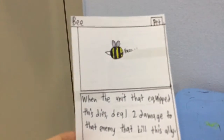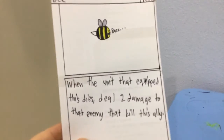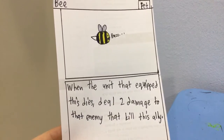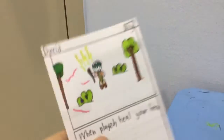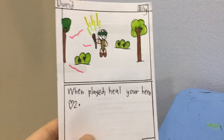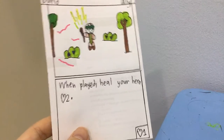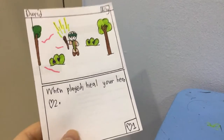Next one is the Bee. It's a pet. When the unit that the Bee allies with dies, deal damage to the enemy that killed this ally. Next one, we have a Druid. When played, heal your hero with 2 health. It has 1 health and it's an ally.